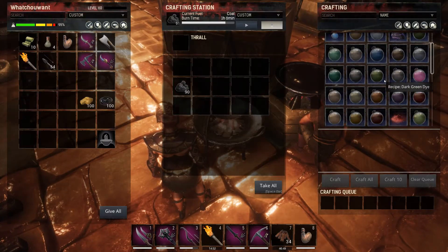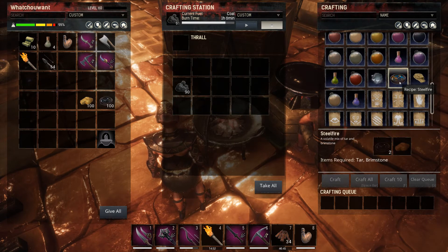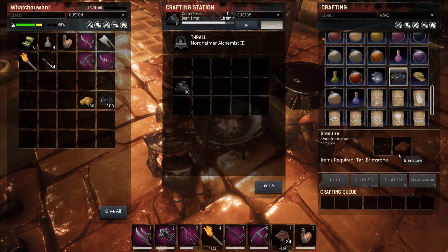What's going on, it's Whatchouwant in 90 seconds. Today we're making some steel and some hardened steel. You are going to need to be level 15 for the fireball cauldron in order to make steel fire. That requires tar as well as brimstone.